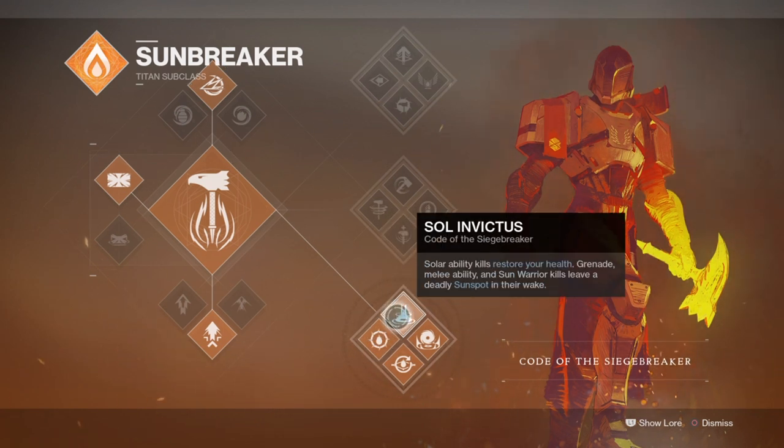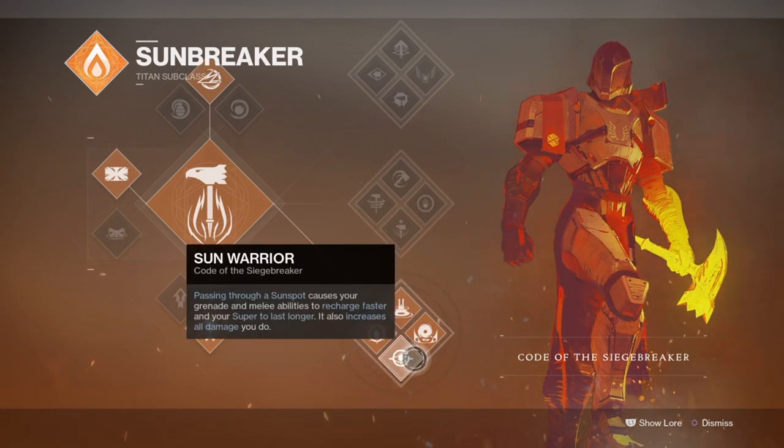On its own it's pretty great for pure DPS focus against bosses or clearing out areas with too many mobs. Now combine this with the Phoenix Cradle Exotic trait and you can single-handedly buff your whole team for the entirety of the content you're in. We can also further increase the duration of Sun Warrior, and this will affect all teammates — not just us — as long as they pass through the sunspot.